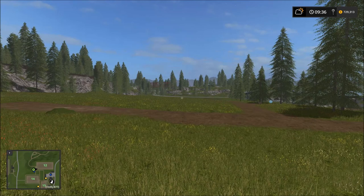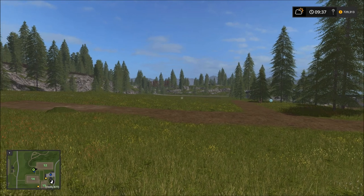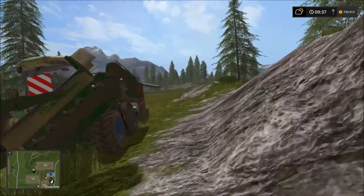Welcome back everyone to our gameplay series of Farming Simulator 17. Today is another big day. You'll notice in the top right-hand corner we have quite a bit of money — $729,000 — and we've already talked about what we're going to do with that. If we take a look at the map real quick, you can see we are ready to get started on each of the fields that we currently own.